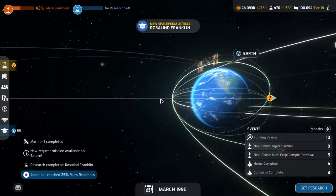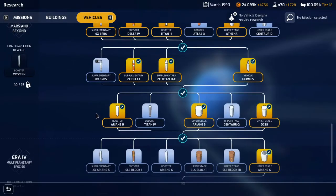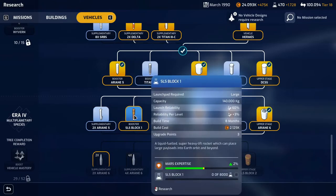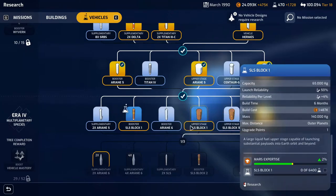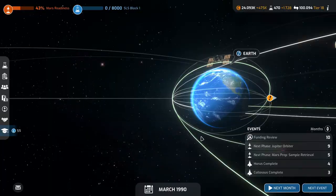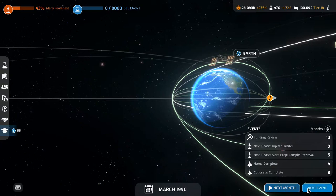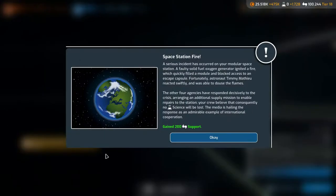Alright, and then we need to set some research — we'll go with the SLS Block 1 and then the SLS Block 1B. Let's continue on to the next event. The Colossus is complete. Japan is launching a Uranus flyby.